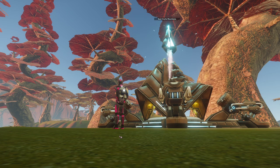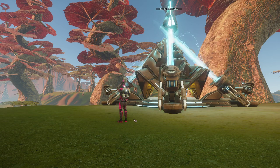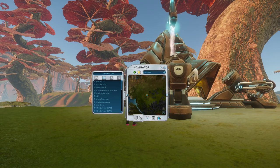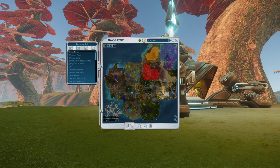Good day everyone. Today I will explain teleporters. Teleporters are randomly set all over the map — they are used to travel from one place to another. If I enlarge the map you can see the blue spots; those are all teleporters.